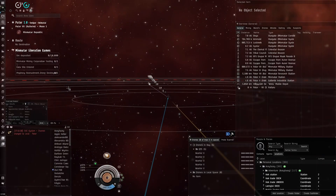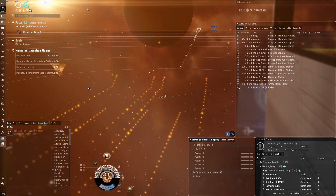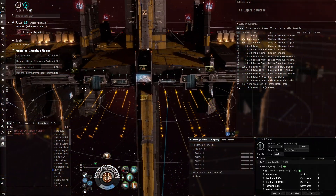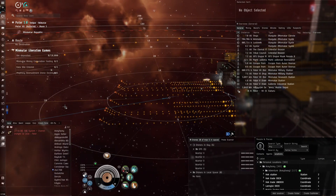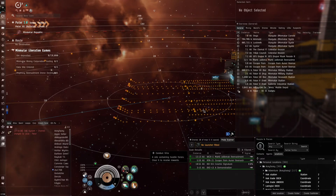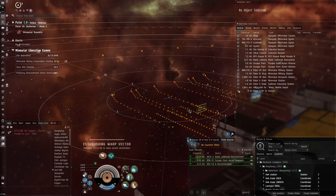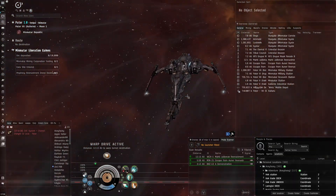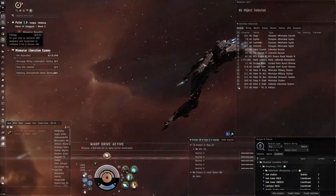I see a lot of people going with the Stabber Fleet Issue, and it would seem like a natural ship to use for these events: it's an armor tank ship with a big EM resist, because the NPCs in these sites do mostly EM damage. They're also using autocannons doing explosive damage. It would seem like a really good choice — but I think the Caracal Navy Issue is a bit better.